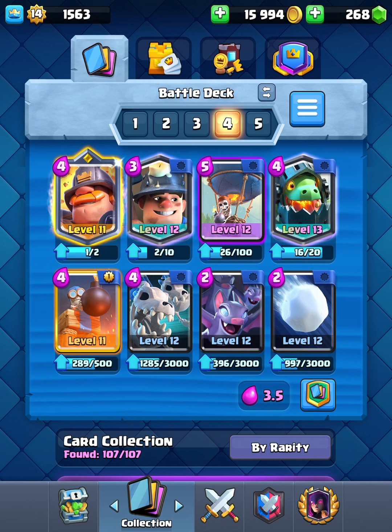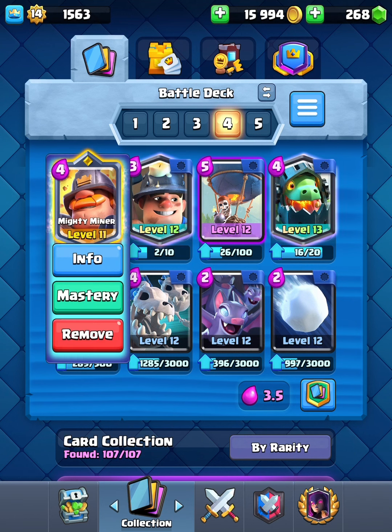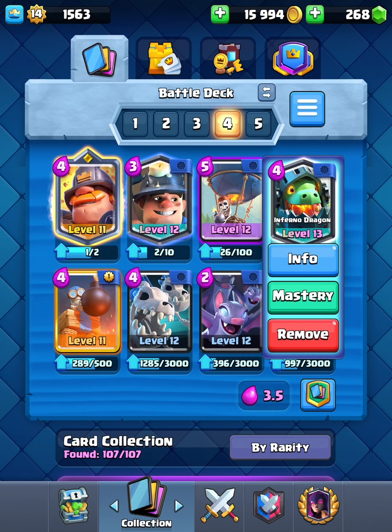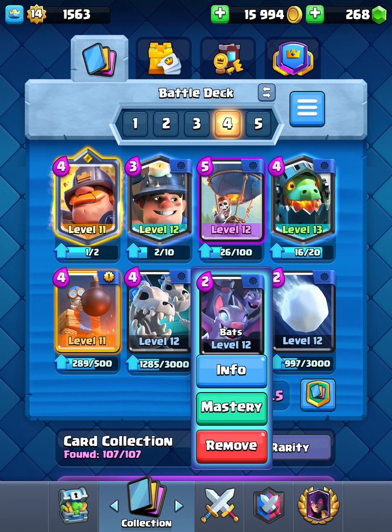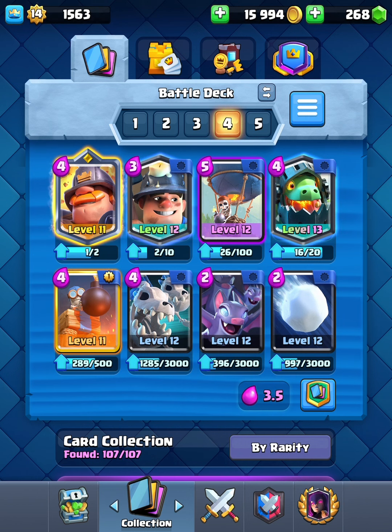This is the second deck I'm going to be showcasing today. It is a double Miner Balloon Inferno Dragon deck. You got the Snowball in there for your spell, and you got Skeleton Dragons and Bounce for support, with the Bomb Tower in there as well. Let's just see how it does.